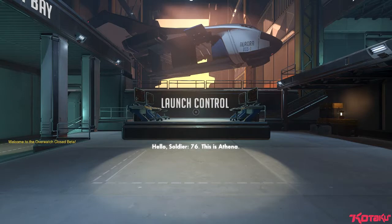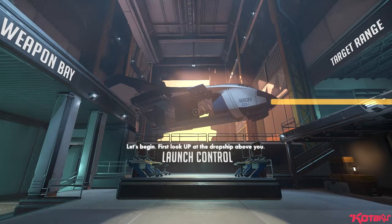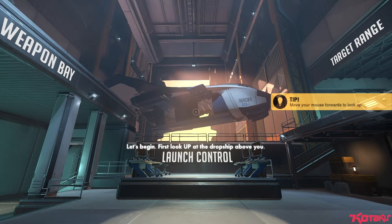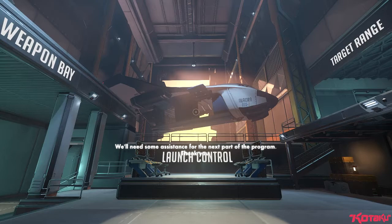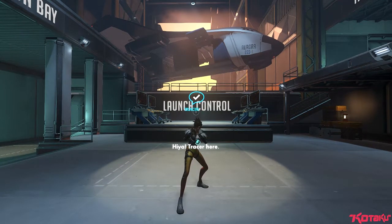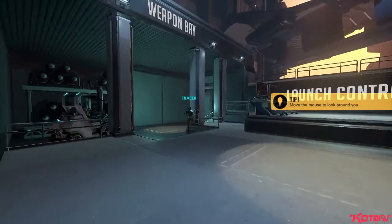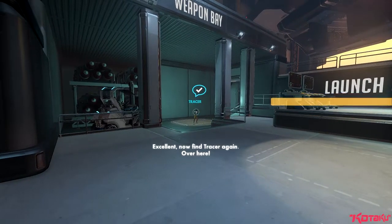Hello, Soldier 76. This is Athena. I will be guiding you through the combat training program. Let's begin. First, look up at the dropship above you. Thank you. We'll need some assistance for the next part of the program. Tracer, if you would. Hiya! Tracer here! Now use your controls to follow her. Over here! Excellent.